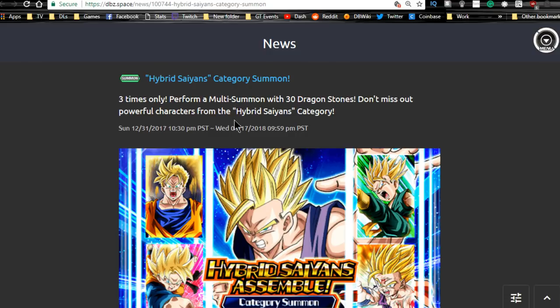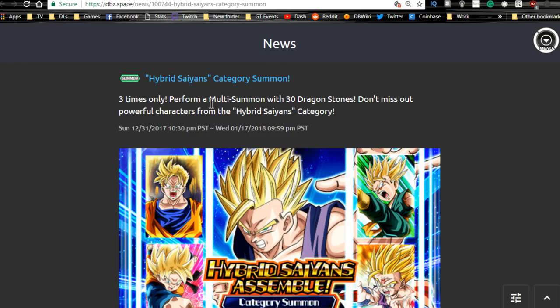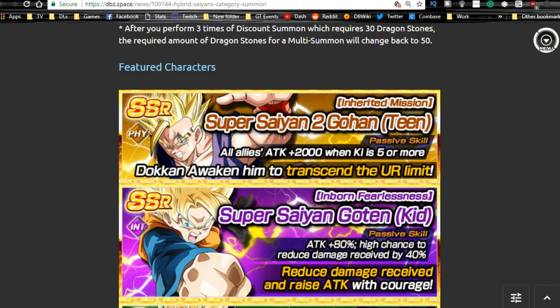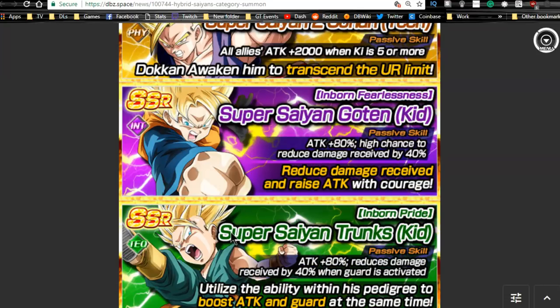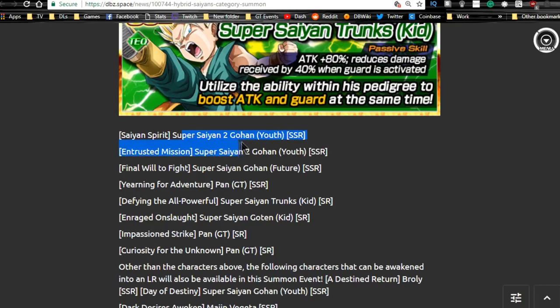Moving on to summons — the Hybrid Saiyan summon is available until January 17th. It is a GSSR banner and I believe it's 30 discount stones. This Gohan when Dokkan awakened is really good as a support unit. This Goten is awesome — Attack +80% right off the bat, and when Dokkan awakened he does a lot more damage; he also has a high chance to reduce damage received by 40% for all types. Trunks is really good against Agility teams — Attack +80% just like Goten, but he reduces damage received by 40% whenever his guard is activated against Agility units.